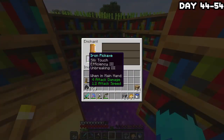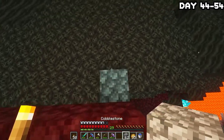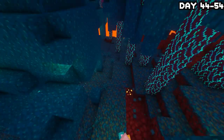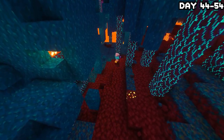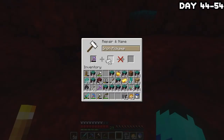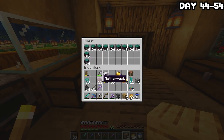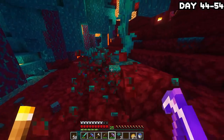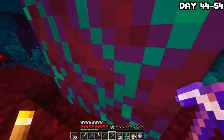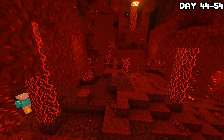First I managed to get silk touch on a pickaxe, then headed into the nether in search of both the crimson and warped biomes to tear them apart. The first one I found was a warped biome with a ruined portal next to it. I headed over and began tearing the whole place up — took down trees, took the floor, took everything. I also brought my anvil to keep repairing my pickaxe. After a while of nether deforestation, I headed home to store stuff, went back, and repeated this process until I had enough warped material. Then I set out to find the crimson biome, which wasn't far, and repeated the entire process with red.